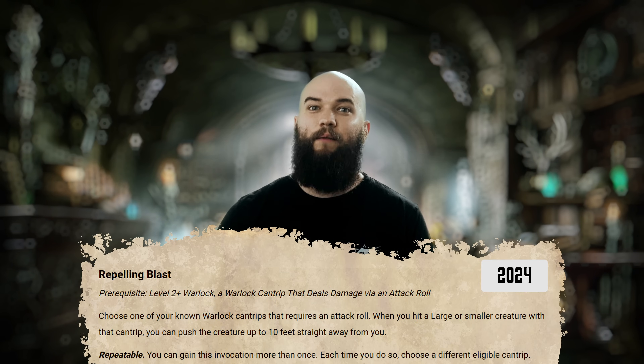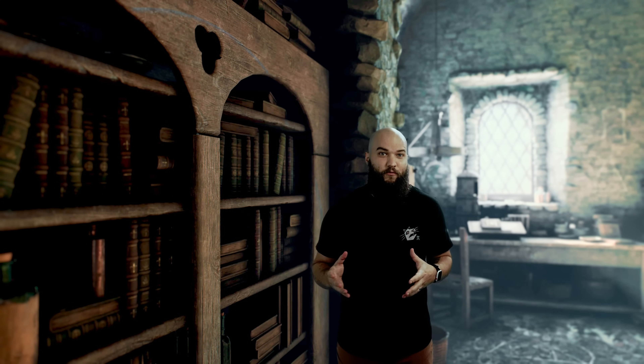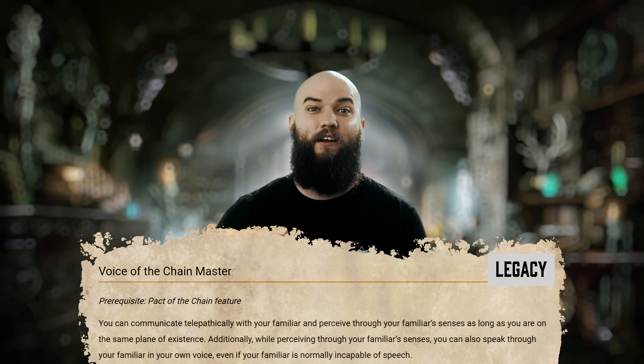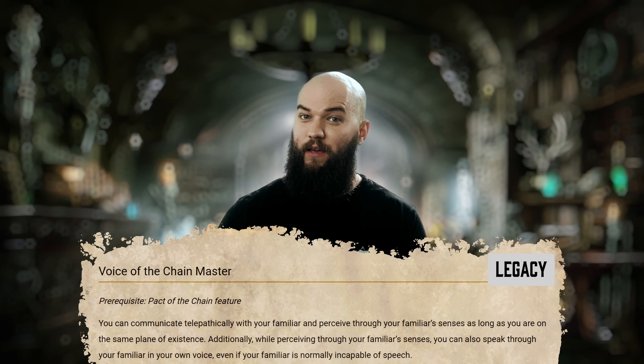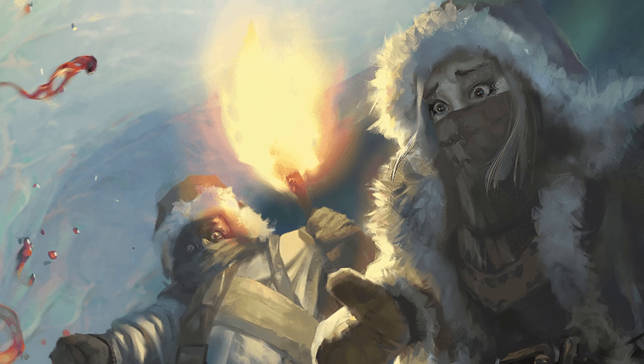Of all the Eldritch Force movement options, Repelling Blast is definitely the best. Each time you hit a creature with a cantrip that requires an attack roll, you can push that creature up to 10 feet away from you in a straight line. You can choose any Warlock cantrip for this, but Eldritch Blast is definitely the best fit, offering you up to 40 feet of forced movement at level 17. If you want to keep your enemies at a distance or push them off the nearest cliff, you'll probably take this at some point. Voice of the Chain Master allows you to infinitely communicate and perceive through your familiar's senses so long as they're on the same plane, and you can even speak through them with your own voice — definitely adds some utility to the already powerful Find Familiar spell.